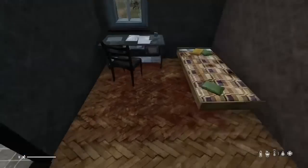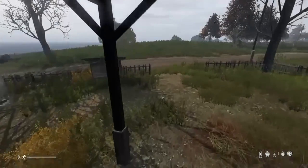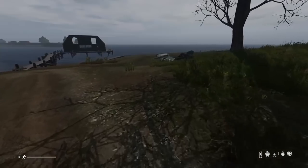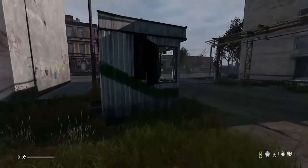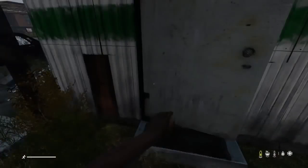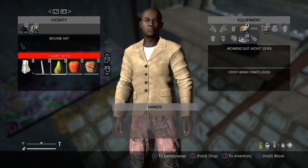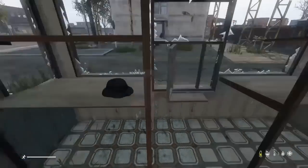Unfortunately, most houses are going to be empty, so this is just something you're going to have to live with when you're starting out. The majority of houses you search, you'll be lucky if you find one useful item in them. Now, these little grocery store looking things are great to loot — this one has the kind of stuff you're actually going to want to have.